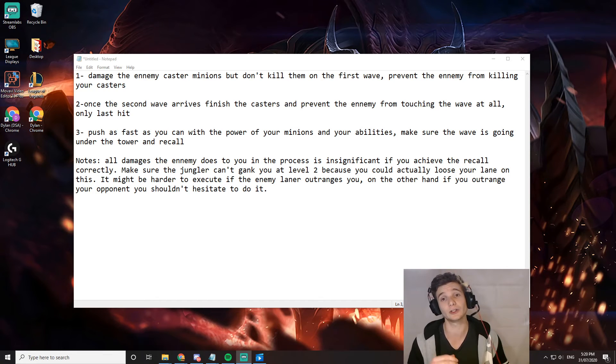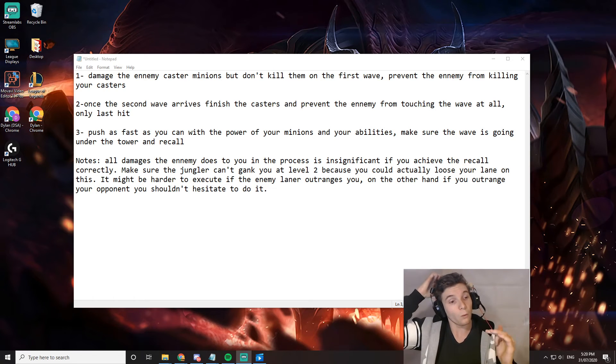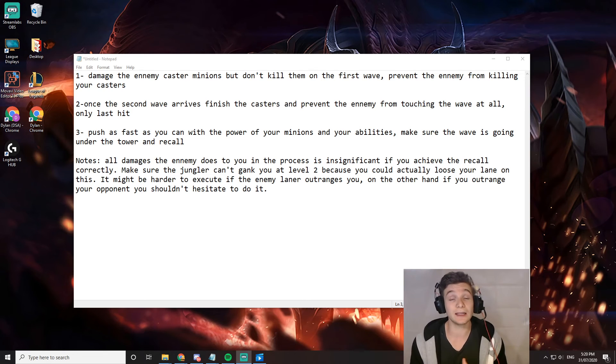Step 3 is the hardest part because you've pretty much got to push as hard as you can, otherwise it's not going to crash the way you want it to. What the enemy does doesn't really matter as long as they can't kill you — you could finish this Cheater Recall on 20% or 30% health. The jungler's not going to come 99 times out of 100. You don't have to worry about taking unfavorable trades because your main objective is just to get the wave crashing, not to trade tit for tat against your opponent.